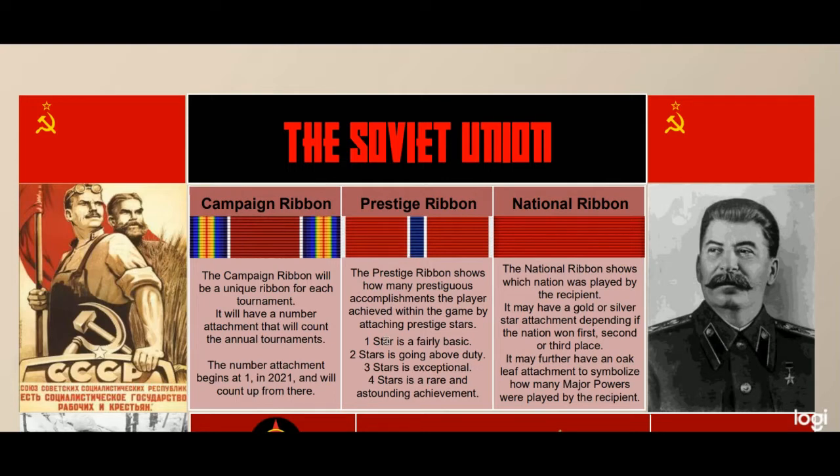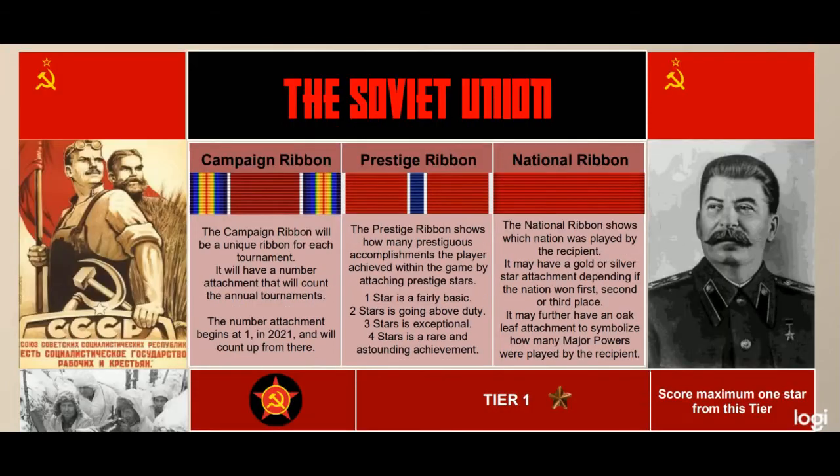A quick note on prestige stars: you can get up to four stars. It's structured so that in the first tier there are three options to get one star, and the second tier likewise has three options. If you happen to get no stars in the second tier — like you play a game where it doesn't work out — it doesn't mean you automatically get the second tier category if you earn your third star. You'll simply have two stars: one for the first tier and one for the third tier.